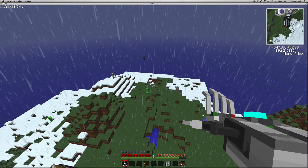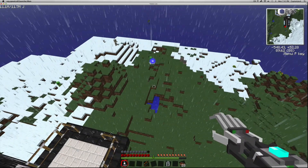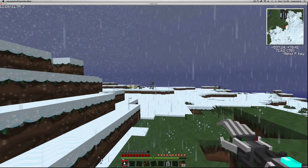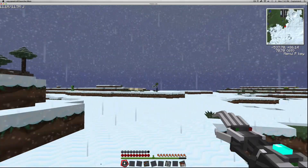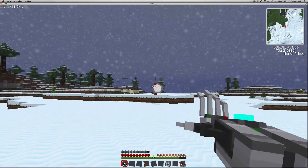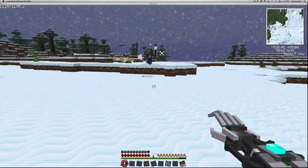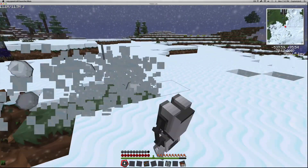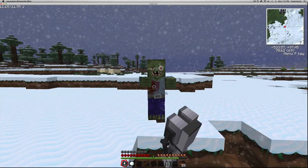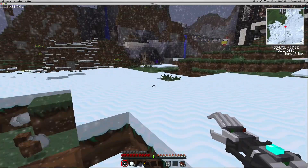You can also hold right-click to charge up a blast and fire something — it did kill that creeper, which was actually surprising. Or you can single-click to shoot out little beams, though those take forever to kill stuff. It's not very useful as a weapon, but it is fairly useful for quick mining.